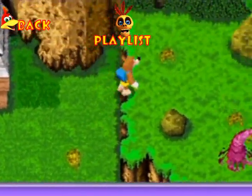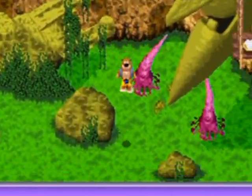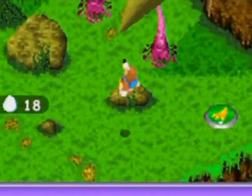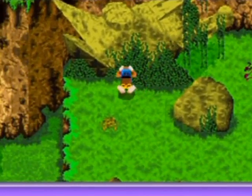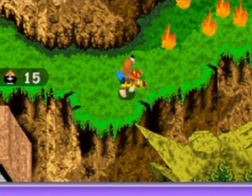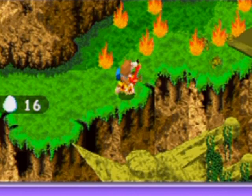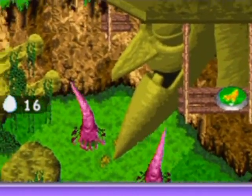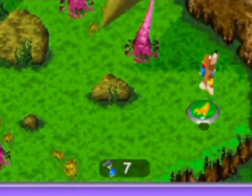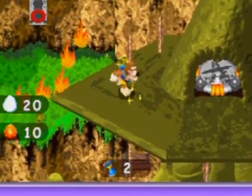Hello everyone and welcome back to the walkthrough. I'm going to try to get up to Grunty's lair in a more efficient manner, so I don't use as many eggs and can conserve them for the fight. I've already found the best method I could. Switch to ice eggs, go about to here, fire diagonally — there we go, that's how it's done. Then Talon Trot over here, grab these eggs just to refill, and there you go.